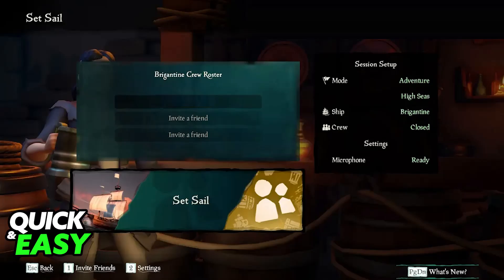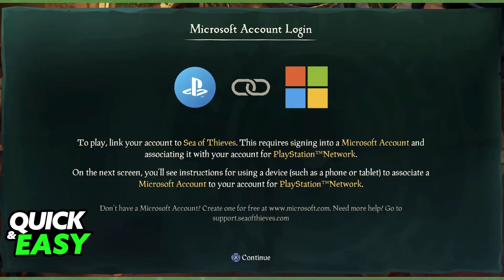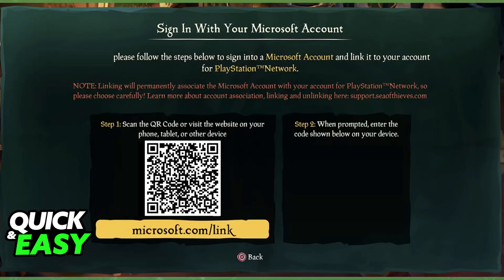To properly do this, I recommend using the Xbox application. The first time that you open Sea of Thieves, you will be asked to link your PlayStation Network account to an Xbox or Microsoft account. Doing this allows you to add your friends who are on Xbox and you will be able to interact with them even if you are playing on PlayStation. Make sure that you do this properly because the link is permanent. I'm going to assume that you already linked your PlayStation Network account with your Microsoft account.